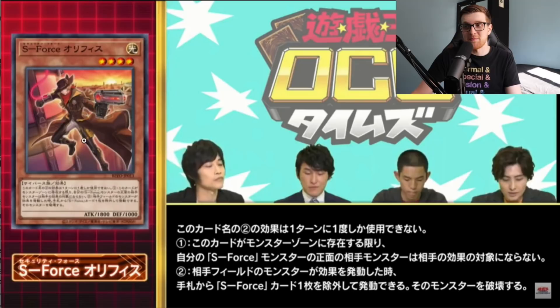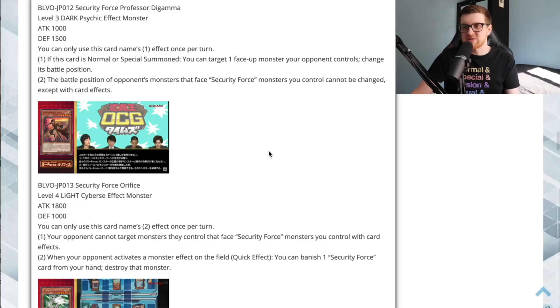Next up is Security Force Orifice — very interesting name. It's a Light attribute, which gives some chaos potential. It's a Level 4 Light Cyber effect monster, 1800 attack and 1000 defense. You can only use the second effect once per turn. First effect: your opponent cannot target monsters they control that face Security Force monsters you control with card effects — so it's actually preventing the opponent's monsters from being targeted by the opponent, which is a bit of a weird effect.